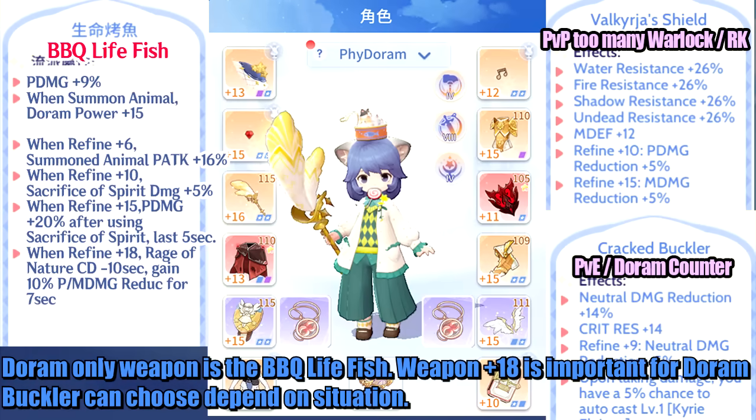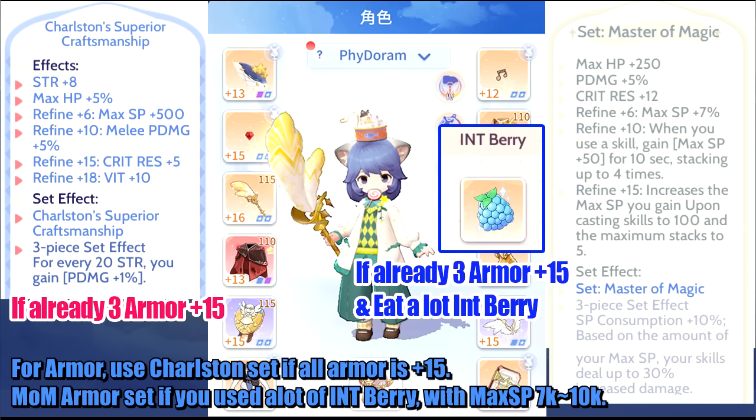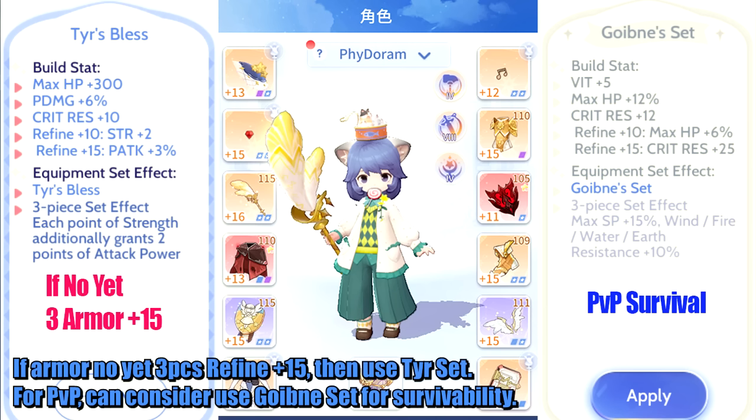Doram's only weapon is the BBQ Live Fish. Weapon plus 18 is important for Doram. The Buckler can be chosen depending on the situation. For armor, use the Charlson set if all armor is plus 15, or the Master of Magic set if you have used a lot of Intelligence Berries with max SP of 7k to 10k. If armor is not yet 3-piece refined to plus 15, then use the Tire set. For PvP, consider using the Goibna set for survivability.